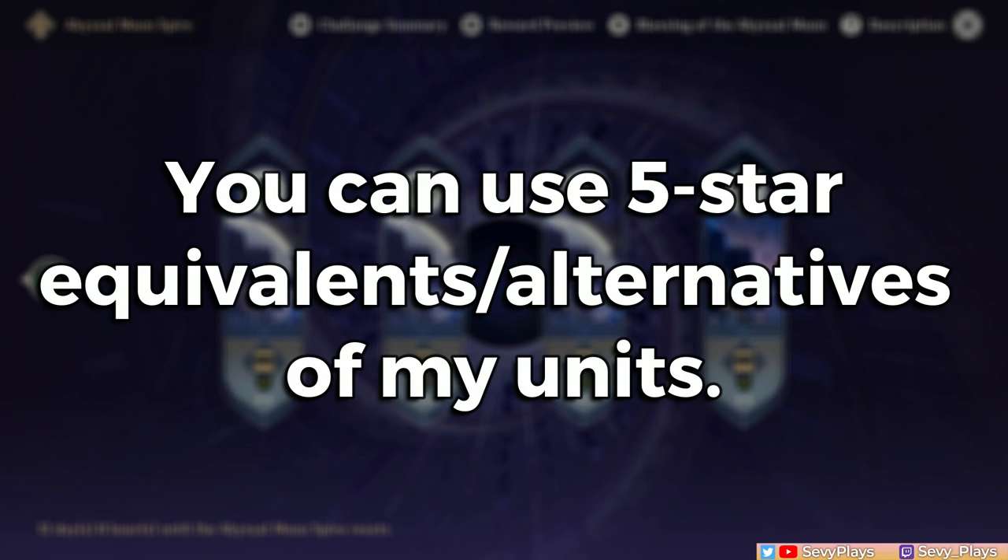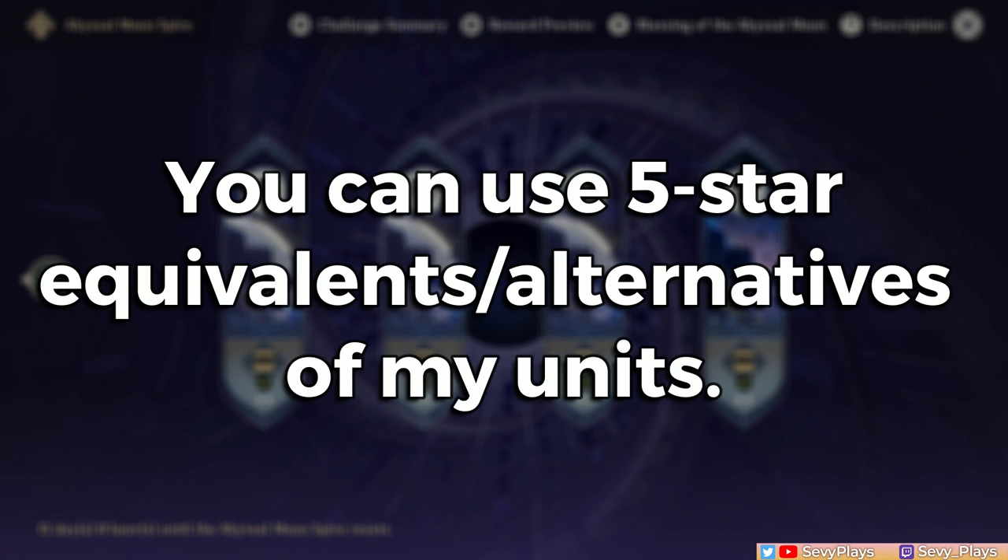If you see units on my team that you have 5-star equivalents of, then use those as they can potentially make your fights quicker or easier. You can always reset or come back to a chamber to change your team or build units if needed, so don't get too obsessed with forcing yourself to clear a specific chamber fast if it's really, really difficult.